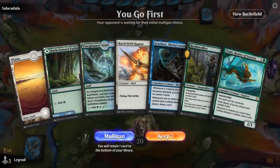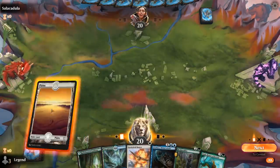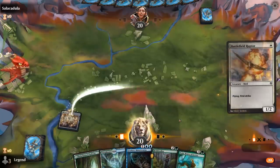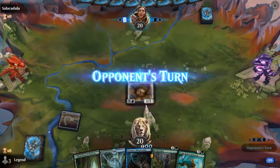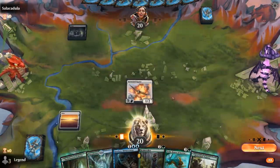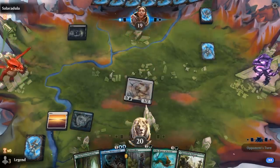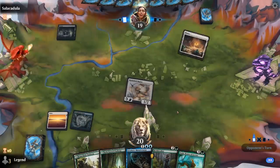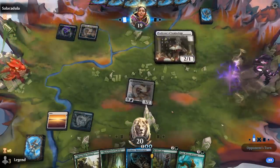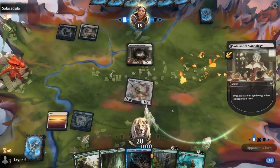Okay, we're on the play with a promising hand, especially if we can pick up another white Bird to play next turn — especially Ranger's Hawk, so we can have two Birds attacking the turn we play Graselax. Alright, so turn 3 Graselax, turn 4 Toski. Opponent on Black-White with a Professor on turn 2, gets Introduction to Prophecy.